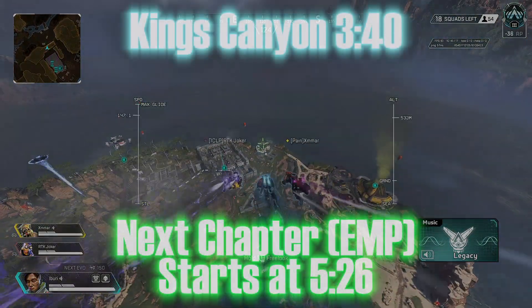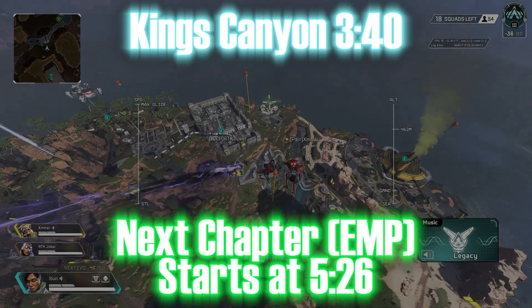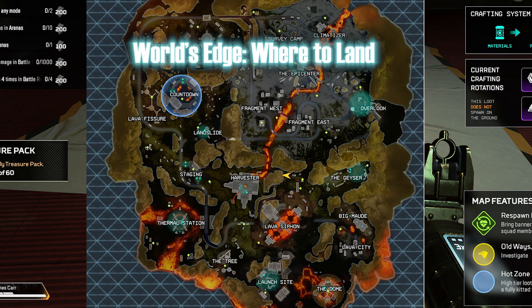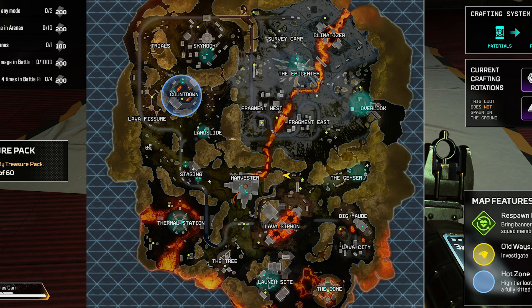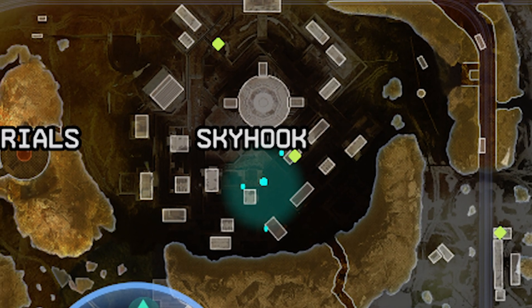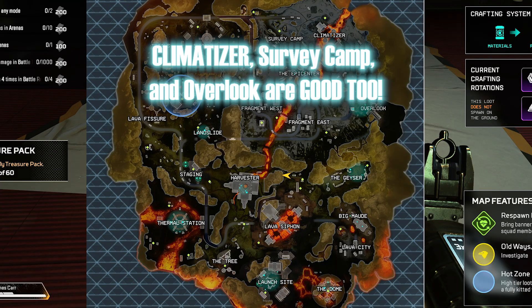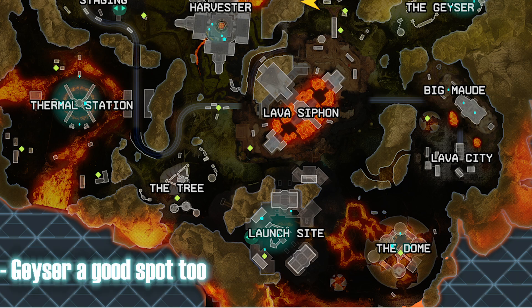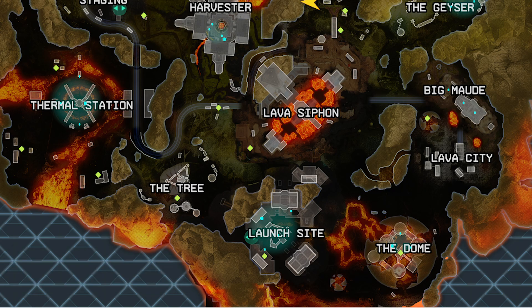Since our current ranked split is on Kings Canyon, I'll mainly discuss Kings Canyon POIs, but I'll also briefly cover World's Edge, Storm Point, and Olympus. On World's Edge, if you're comfortable fighting off drop, I recommend dropping Skyhook and looking for that Trials third party for lots of kill points. Alternatively, the bottom half of the map has great loot POIs — land at the least contested one and third-party the busiest spot. With how ranks have been going, get your kills early and then focus on rotating and playing endgame.